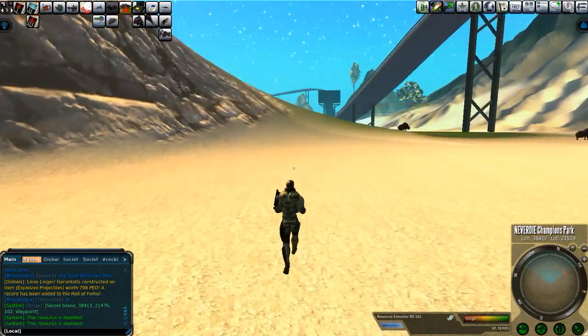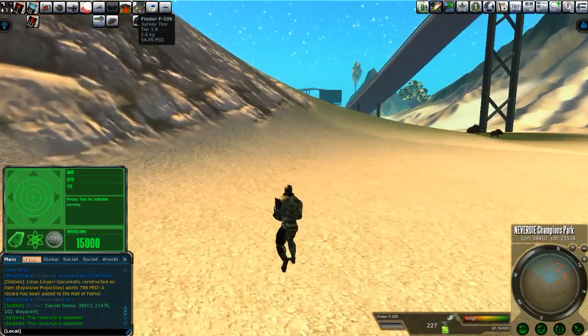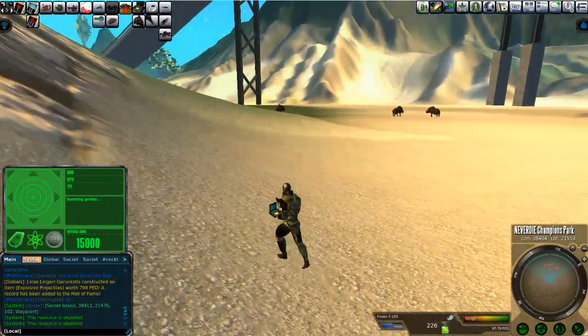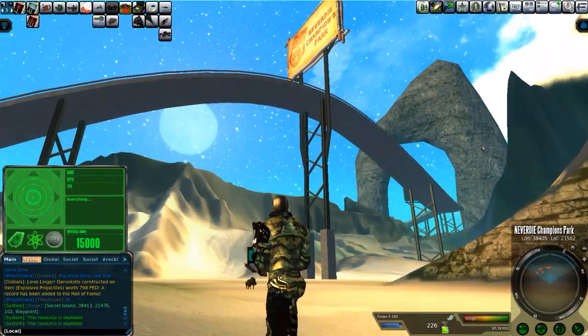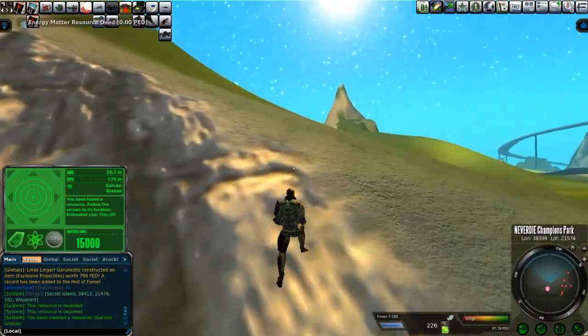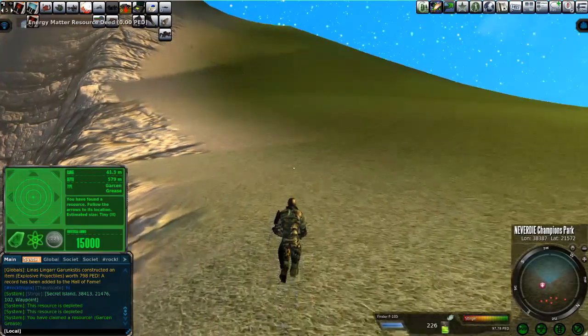Welcome back to Sturgtropia. This is Sturge running around in the Entropia universe, as per the normal. I've got a funny and interesting little mining deal. I'm on Secret Island by the racetrack mining with a D-Class mining amp, and I got a tiny Garson Grease. I have a D-Class mining amp on — how did I get a tiny?